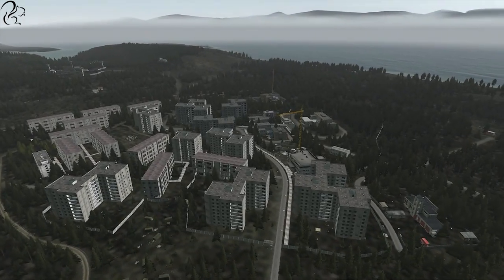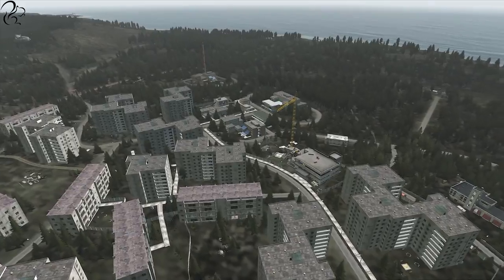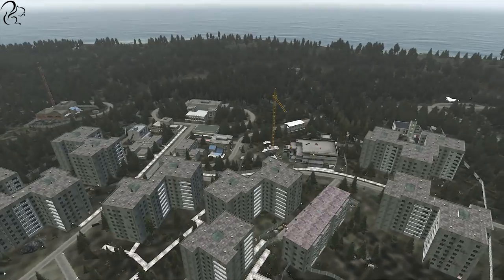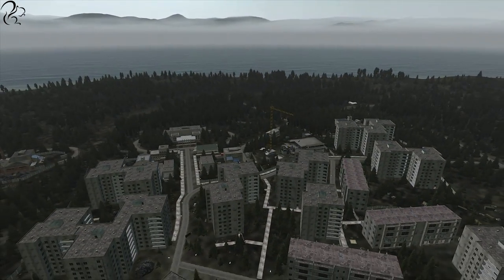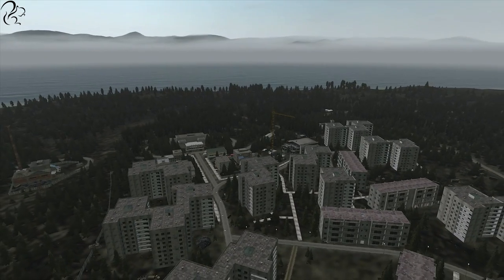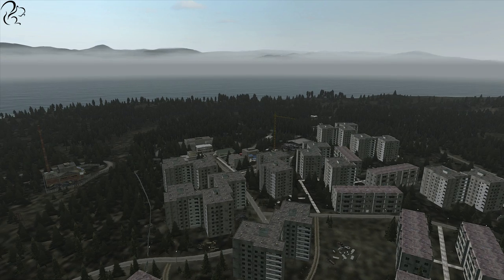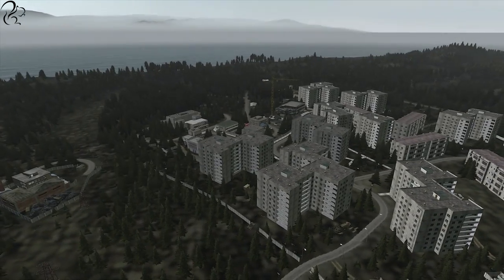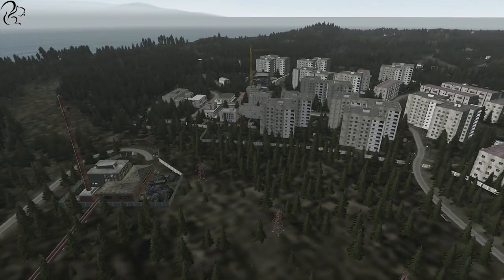This is Vorkuta — this is the apartment complex you can see. It's very easy to get disoriented here due to the high-rise apartment blocks. The key thing about this area, apart from the residential blocks, is the links it has to the rest of the island, the general store, and there's a fire station here that you can loot. You'll notice there's a yellow crane — you can use that to orient yourself in the north part of town.